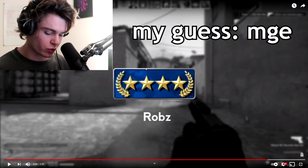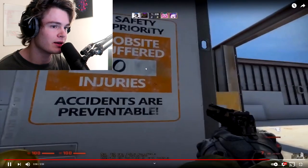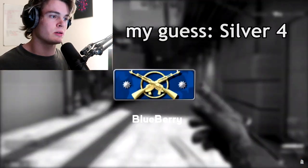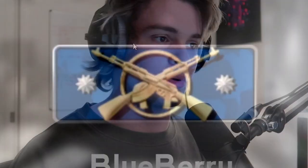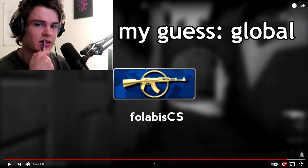Rob's — Gold Nova 4. I put him at MGE. The way he picked up the P250, it just looked like good shit. This next one — I put it at LEM. It was MGE. I put it at DMG. I'll just go for a lower one — I put silver four. But it was MGE. Whatever. Next one — this one I put at Global. This one is Falabi CS. Is that like some pro player? Because I don't know. This dude played really well and I put him at Global but he wasn't Global.